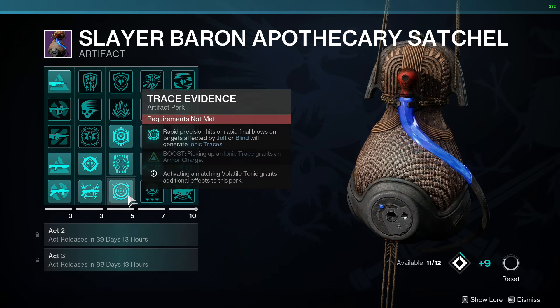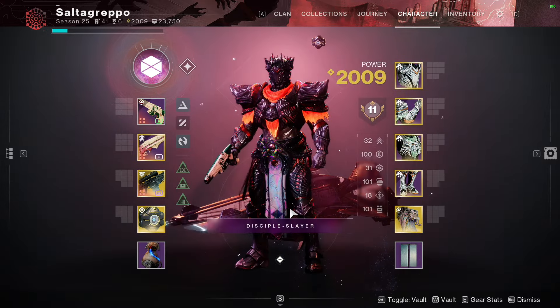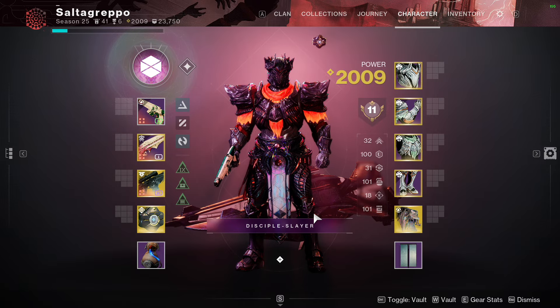I haven't looked too deeply into artifact mods for this video, but those two are probably the ones to run. That should cover pretty much everything for the titan section — if I need to add something I'll put it at the end. Now my teammates are going to go over their warlock and hunter builds.